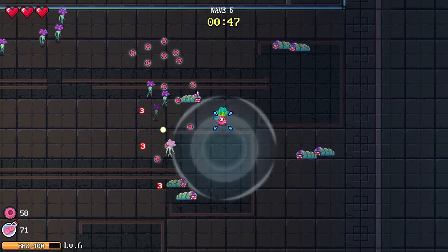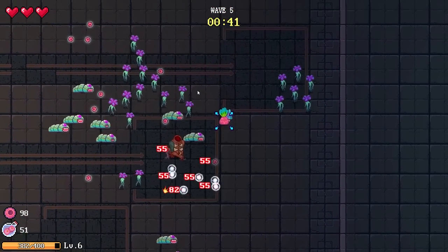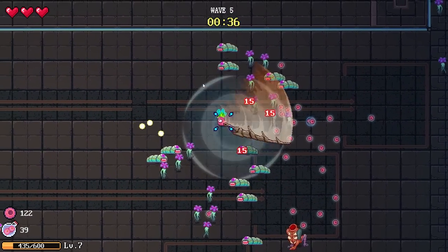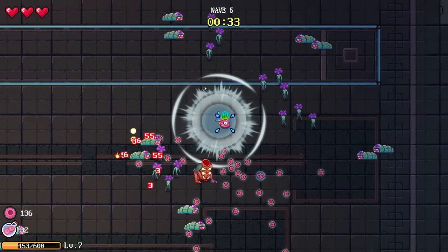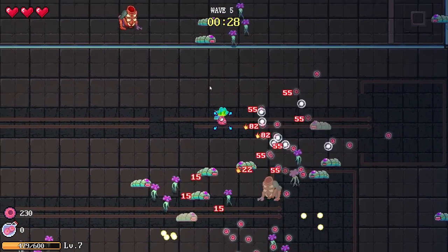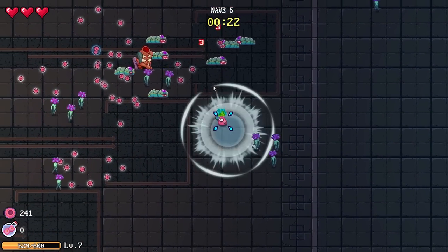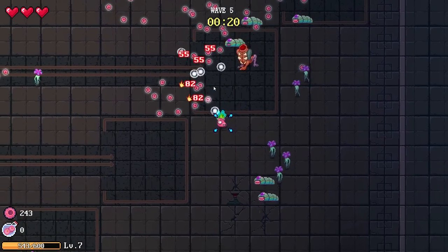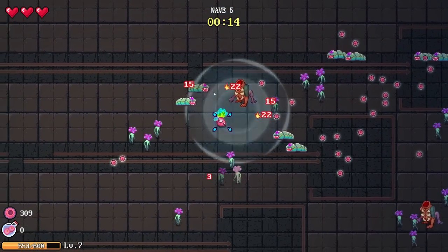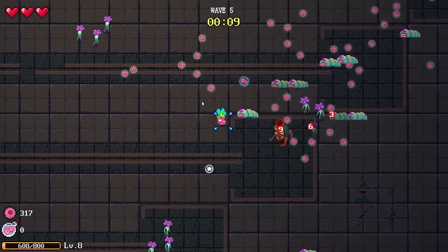It looks like those shotgun blasts are a little bit more accurate, which is kind of what I was hoping for. This extra movement speed means I can actually get around my enemies. I was kind of avoiding it because movement speed feels... I don't want to say it feels meh, but especially in these games it's better to just be killing enemies faster. But at the same time, if I'm not, I want to be able to move quick to find those safe spaces.